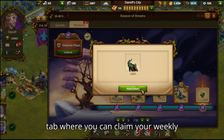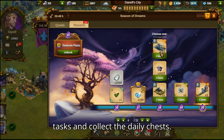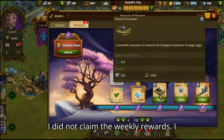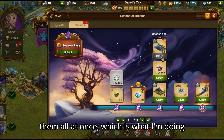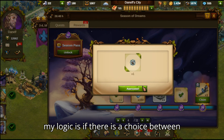There is also an independent tab where you can claim your weekly rewards. What I did was just finish the tasks and collect the daily chests. I did not claim the weekly rewards — I thought it would be more fun to collect them all at once, which is what I am doing right now.